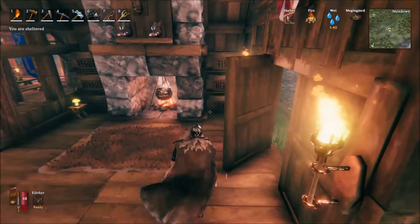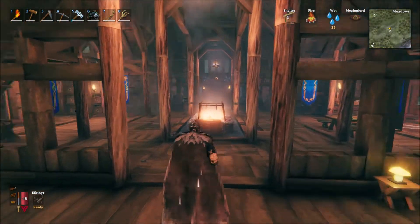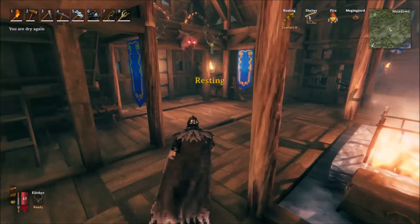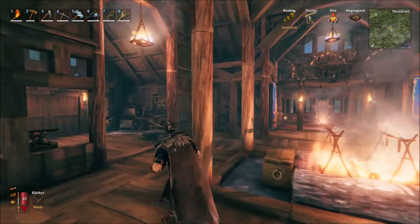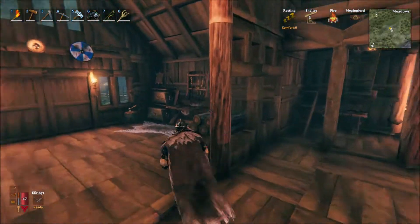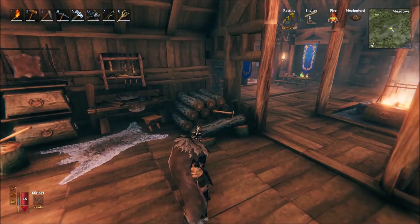Inside my main house, not much has changed, but I did add some decorations like a tin rug and similar items. I also reinforced some of the walls with iron beams inside them. Aside from decoration and shuffling some portals around, that's about it in here. Let's go check out my planes biome base.